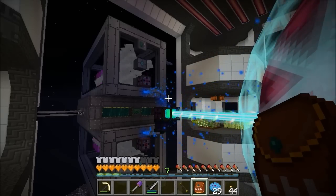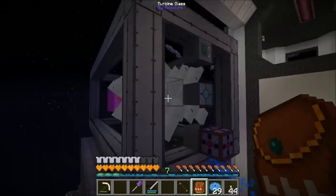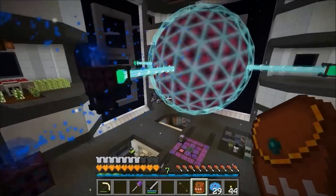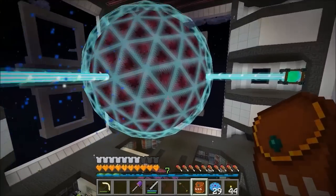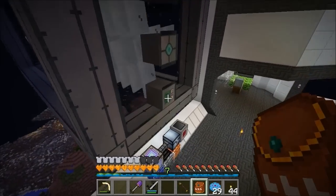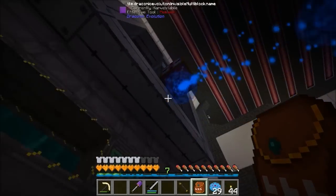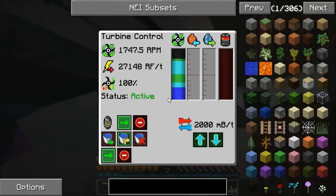Hello, Echo here, welcome back to Feed the Beast Infinity. Check this out - I've got a second tier barn up and running. This has been running since Friday morning, this is Sunday evening. That's two tier barns each putting out around 28,000 RF - that one's steady on 28,051, this one's a little lower at 27,146, about 40 RPM less.